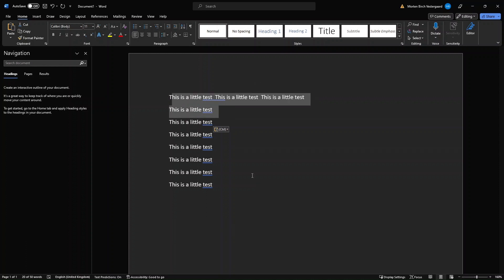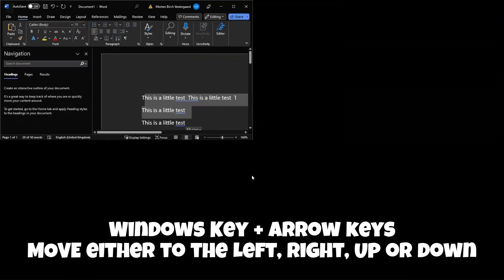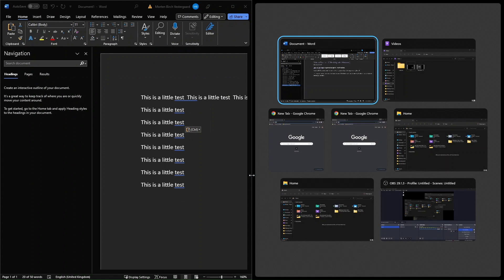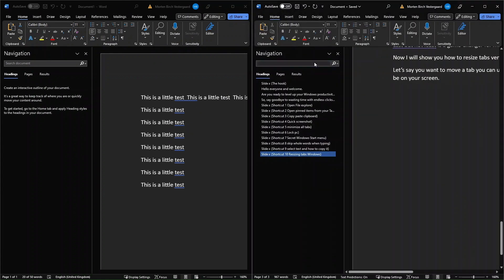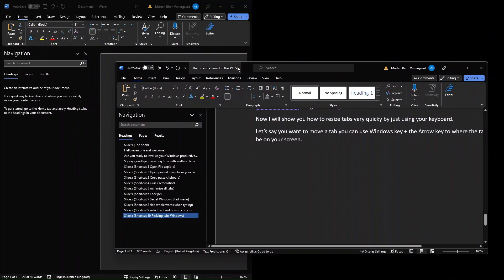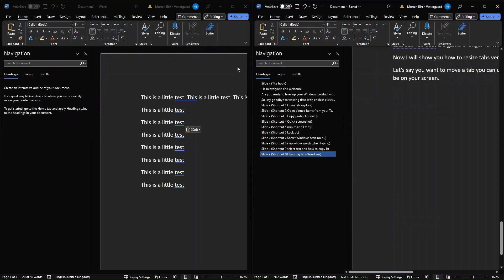Shortcut number ten. Last but not least is a game changer for multitaskers. I'll show you how you can resize your tabs very quickly by just using your keyboard. Let's say you have a tab open in Word — you can use the Windows key and your arrow keys to align it on your screen as you see fit. When you let go it will actually suggest another tab that you can click on to have side by side, which is very neat if you have to have multiple things open on your screen and do not want to use your mouse to drag around the tabs. Now you can just use your Windows key and the arrow keys to position windows wherever you would like on your screen.